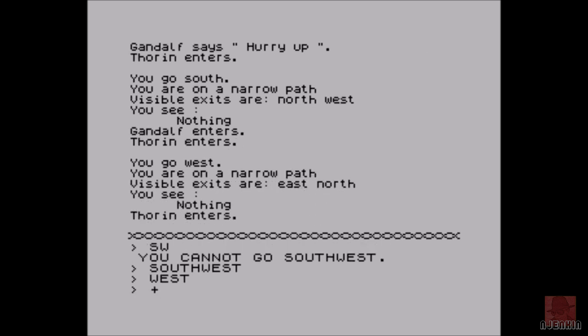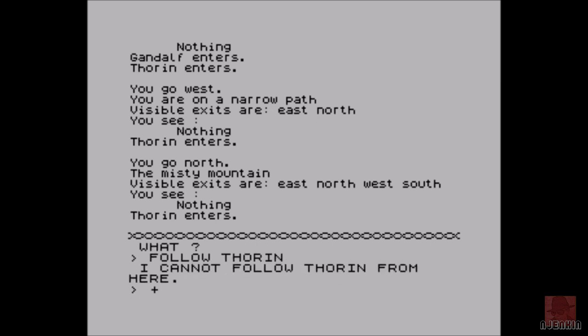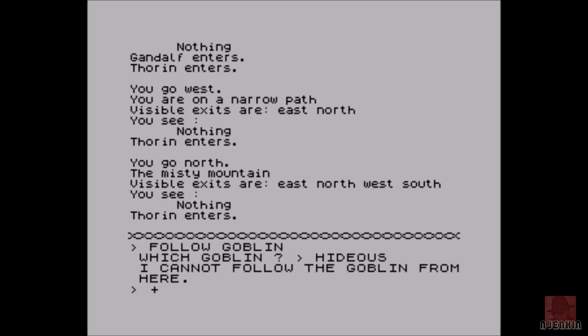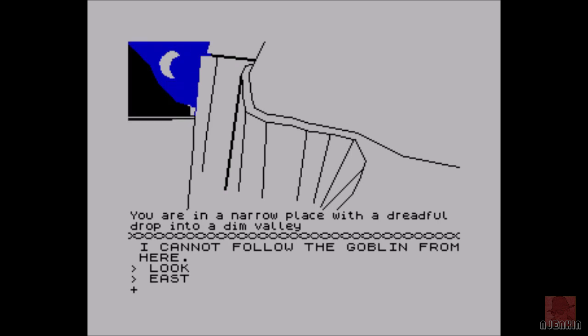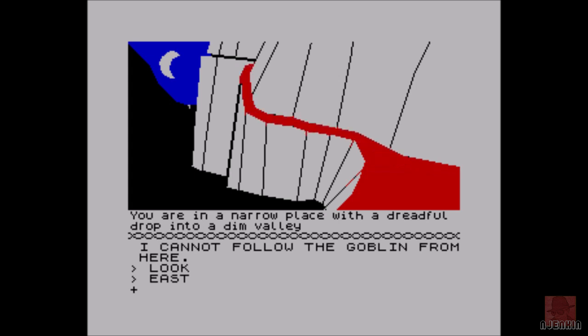You can follow people if you want to. Follow Thorin — why can't we follow him? Follow a goblin then. Which goblin? Now there are lots of different goblins in the game — there's a hideous goblin somewhere, an ugly goblin, and various other ones. Sometimes you can fluke a correct direction by following someone that might be nearby. Graphics — it's filling those in quite nicely. We're on a red path — red like my blood I think. A dreadful drop into a dim valley.